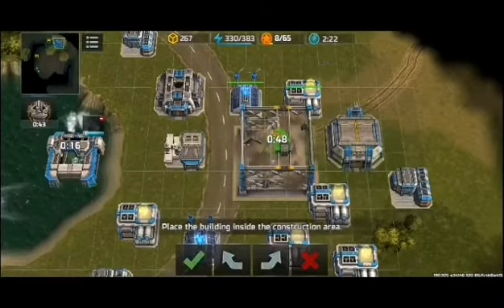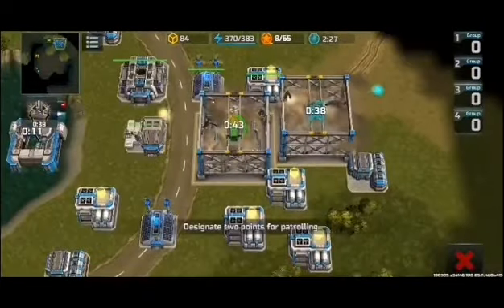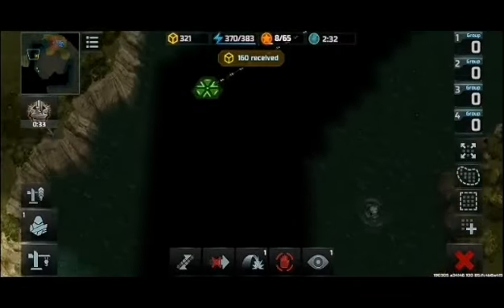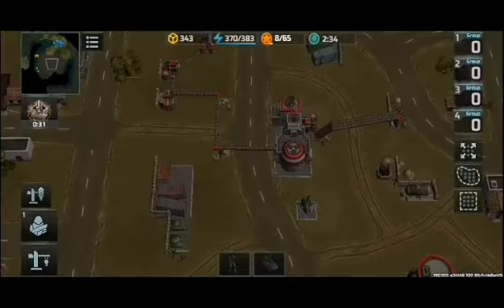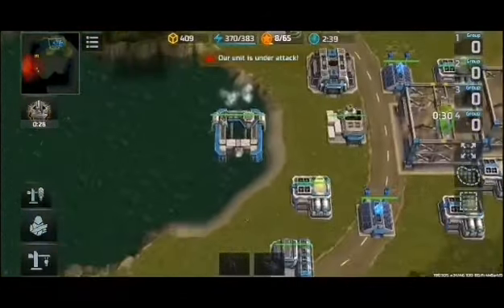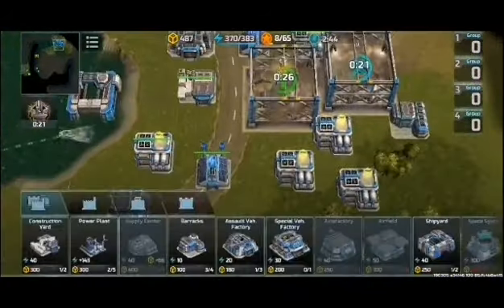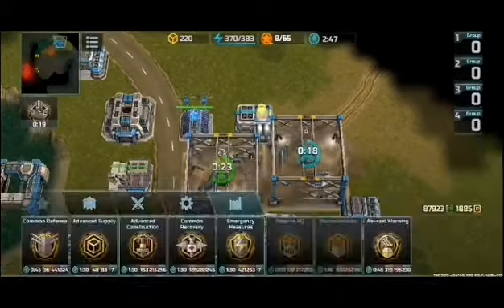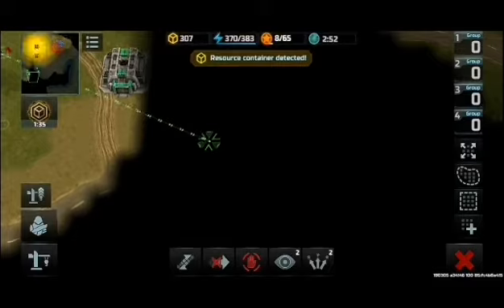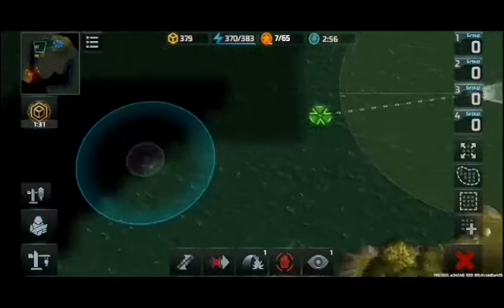Our base is under attack. Place the building. Ready to kick ass! Combat patrol! Resources received. Steady! All ahead! Steady! Steer the course! Enemy detected. Our unit is under attack. At your service. Go for heart confirmed! Place the building. The boost activated! Ready for orders! Resource container detected. Go for heart! Steady! Approaching.